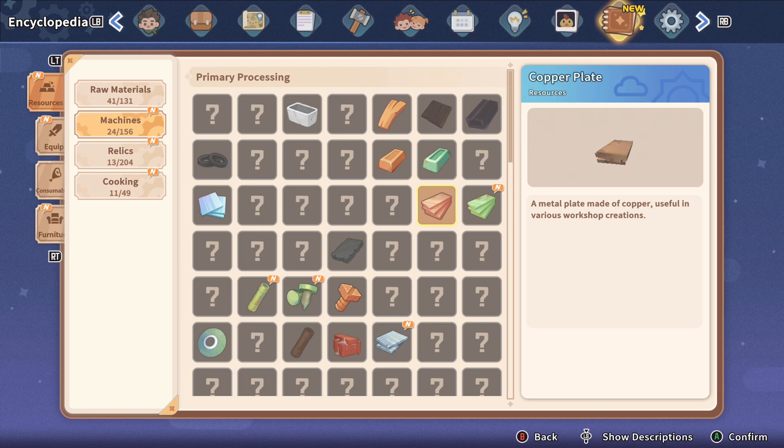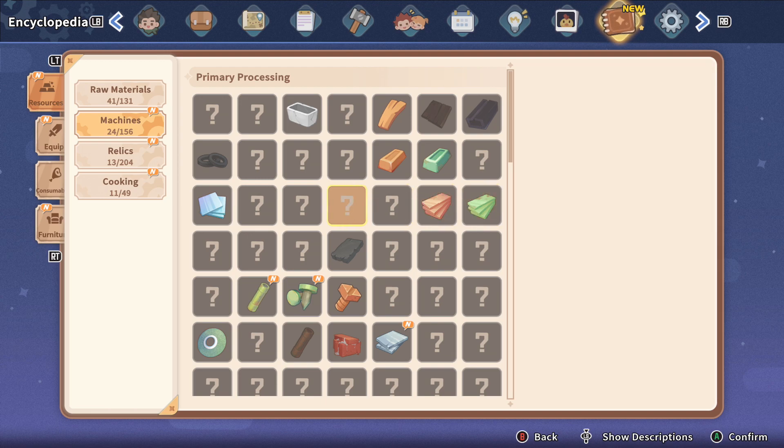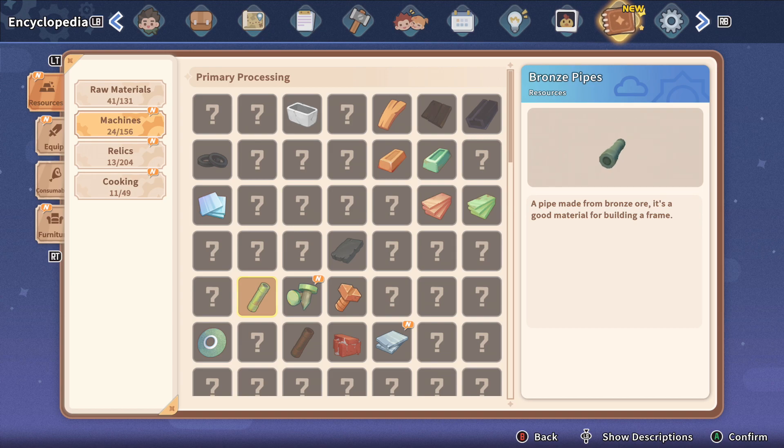Next we had Copper Plate, Bronze Plate — which I'm surprised they counted that as new — Bronze Pipe, Rivet, and Marble Brick.